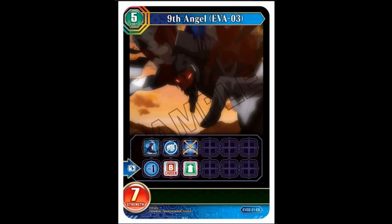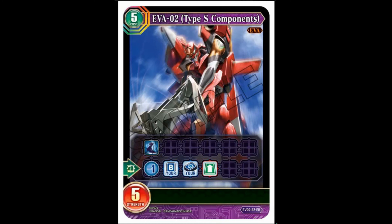Eva Unit Two S-type Components again: five cost, five strength, fast. When it fights, you lose time and choose a battler from your discard pile and use its enter ability. That's actually interesting — if you put Asuka on it, you can just keep using enter abilities every turn. I think it's nifty and pretty good.